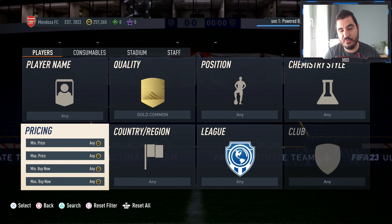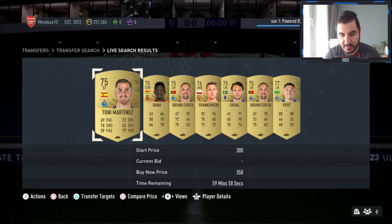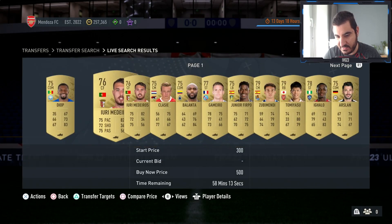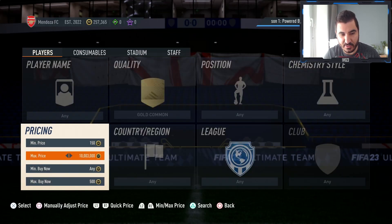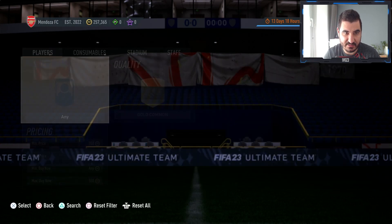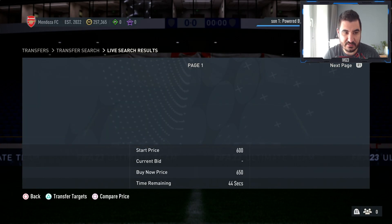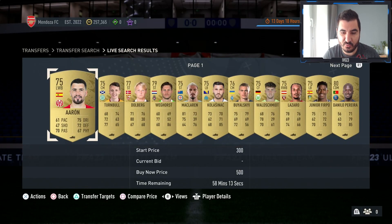The third method is something I already showed you last week — investing in gold commons. As you see here there are not a lot of gold commons listed for 350, and not a lot for 500 either. There's probably a single page of them still listed, so you can flip them immediately for maybe 600 coins. First of all you can try to snipe them for 350.